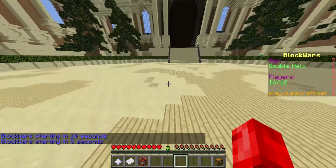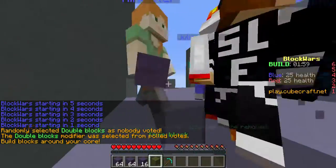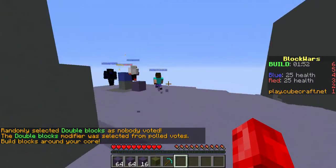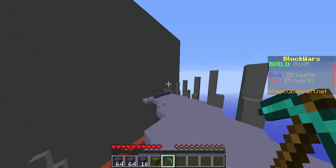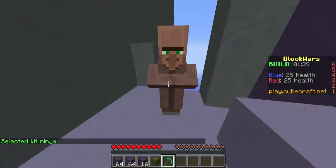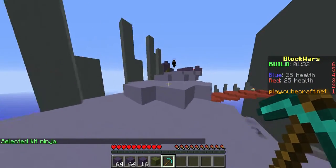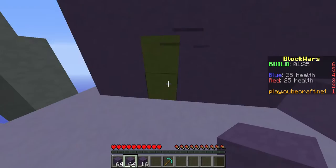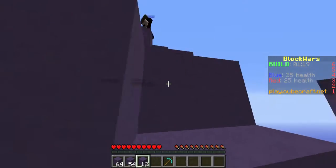Hello everybody, my name is Minecrafters. Today we are playing another round of Block Wars, playing with Julian. You need to select the kit with the kit selector. I thought you knew how to play this game! I placed it — I have a monster spawner. That one is awesome. It spawns monsters once people get close to it. That's what trap blocks do.